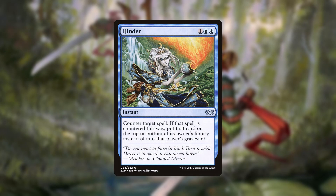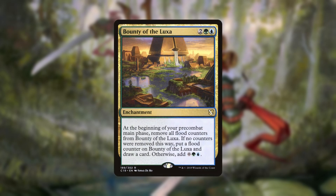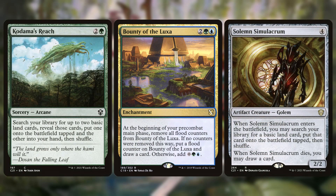In your counterspells package, I'd like to recommend the card Hinder. This is just a suggestion, but it adds that top-deck strategy into your counterspells. I felt like you could also use another card draw spell or two, and that your ramp package is really more than adequate. So I just want to recommend splitting the difference by removing one of your ramp spells and adding in Bounty of Luxa. It's an unassuming enchantment that won't see removal, but will both ramp and draw you cards over the course of a game. I personally would remove Kodama's Reach or Solemn Simulacrum.